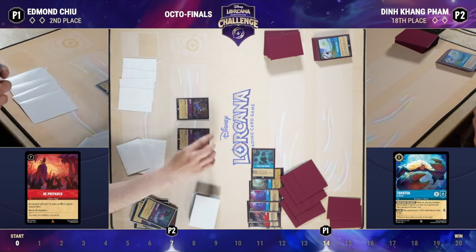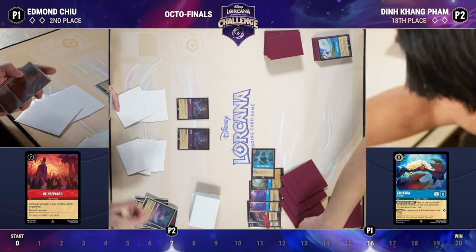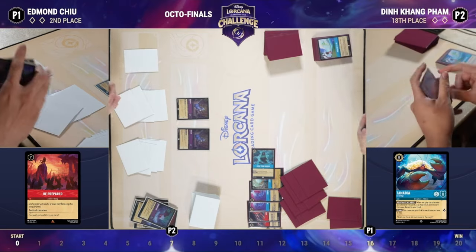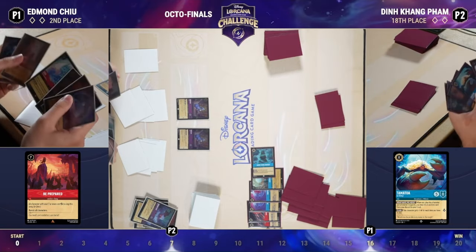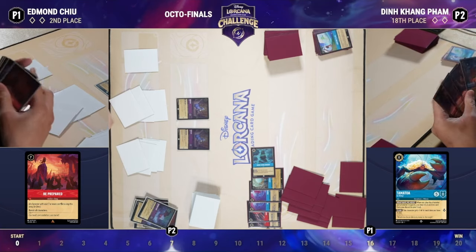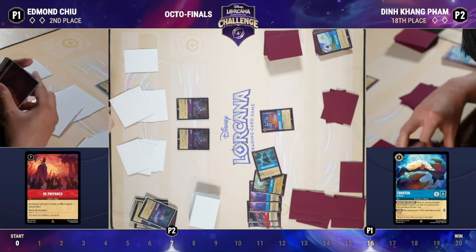In response, Din plays Great Stone Dragon — a tech card that doesn't counter Be Prepared but works well in a Ruby matchup where you know your characters will end up in the discard. Great Stone Dragon lets you take those characters from the discard and put them into your inkwell exerted, getting more use out of them. Double Goat hits the field for Edmund, and the writing is on the wall.